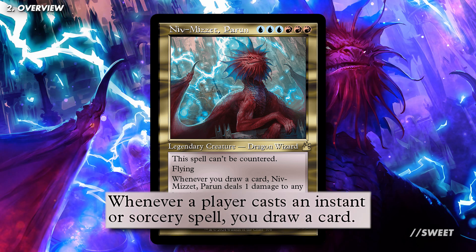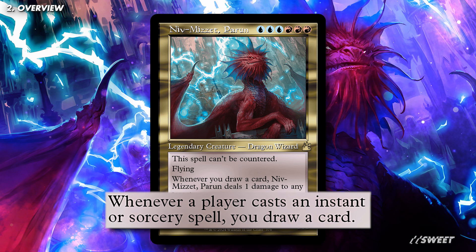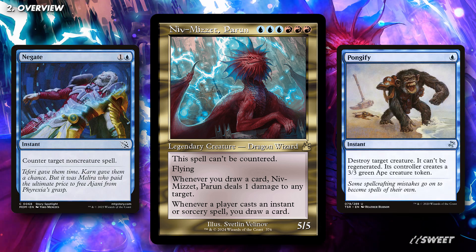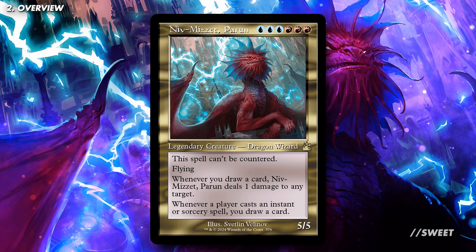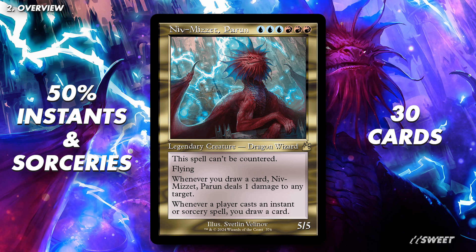That bottom ability — whenever any player, including our opponents, casts an instant or sorcery, we draw a card — is also unbelievably strong. Just adding the words 'draw a card' to every instant and sorcery that we cast is nuts, especially when it ties in with the top ability of letting us throw around some damage as well. To take full advantage of this, we want at least 50% of the cards that aren't lands in the deck to be instants and sorceries, so ideally that means you need at least 30 as a minimum.